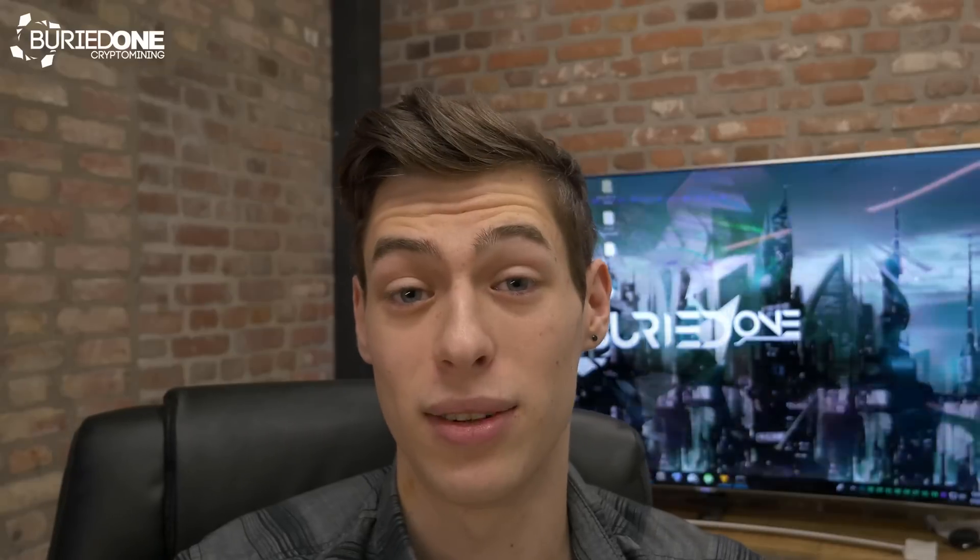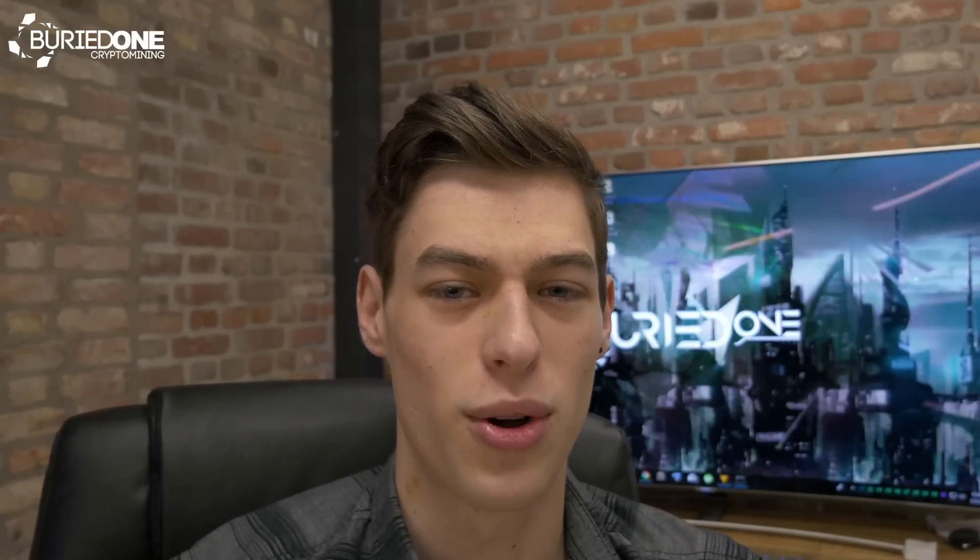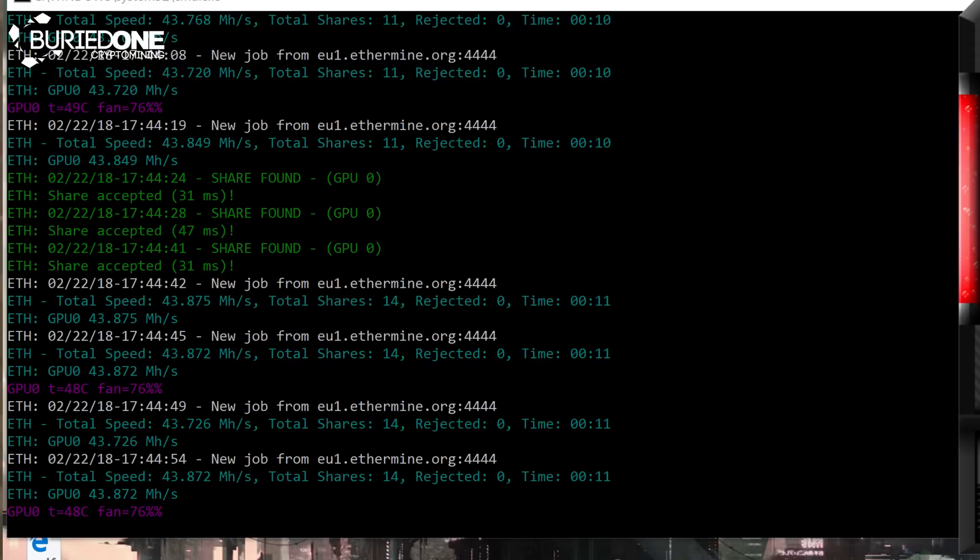The game performance was even better, and I decided to do some Ethereum mining with it and see how much it degraded with the latest drivers on this graphics card. I ran the Ethereum miner V10.6 — because V11 is giving me a lot of virus issues, so I'm not using that one until it's fixed. We were doing about 44 megahashes per second, which is pretty usual.